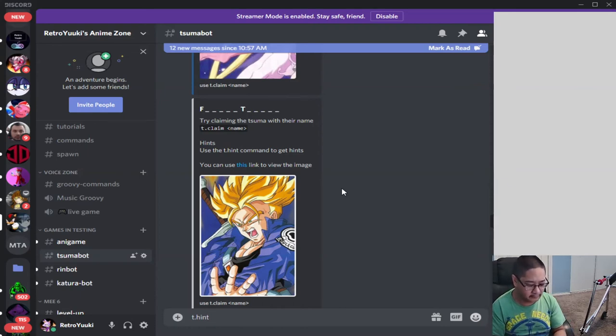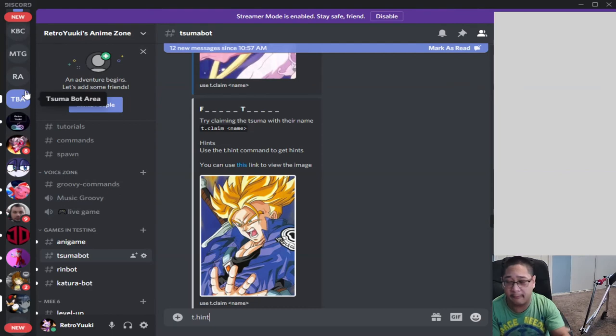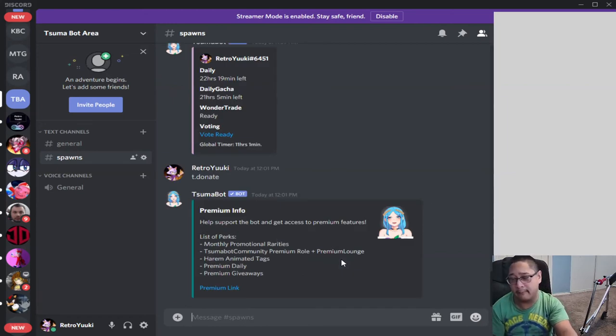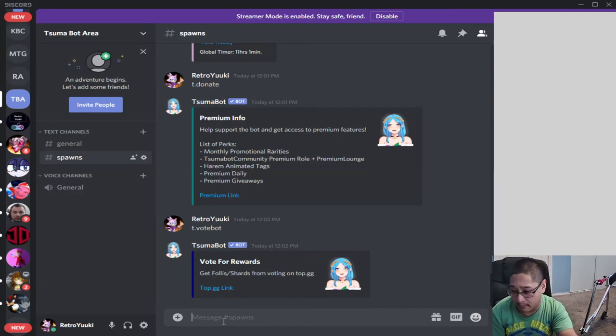The next command is t.donate, which is a special command for the Summa bot itself. T.donate allows you to see donation options for premium features — for example, promotional rarities, premium lounge access, animated tags, and more. These all require some type of donation and you can get the premium link there. I would wait until your server admin approves the idea before using this command. T.vote bot takes you to their website to vote for the bot.